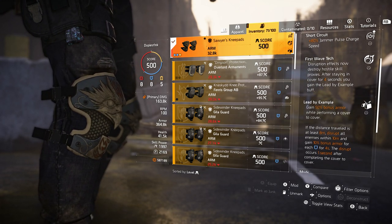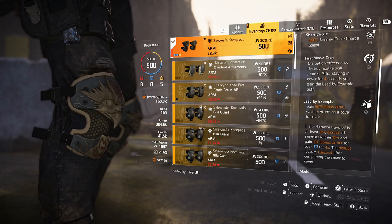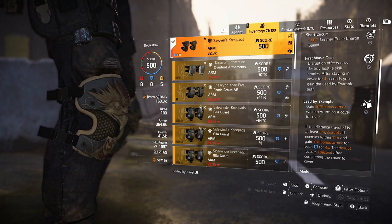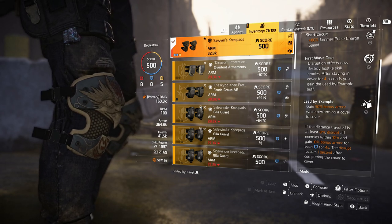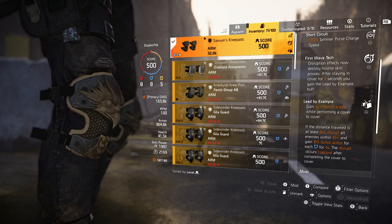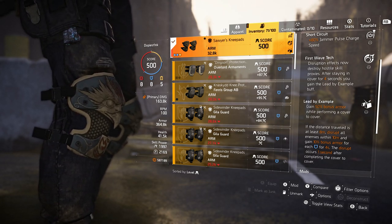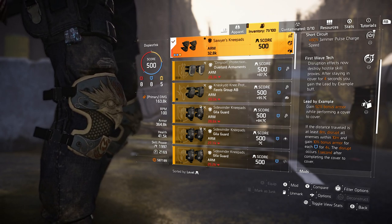That pairs well with the next talent, called First Wave Tech. Disruption effects — which, if you don't know, is an EMP — now destroy hostile skill proxies. After staying in cover for four seconds, you gain the Lead by Example buff. So that first part means your EMPs now destroy hostile skills. In PvP, if you've got an assault drone on you or a seeker mine coming towards you, you use that EMP and those skills within the radius get instantly destroyed. That is very, very powerful.